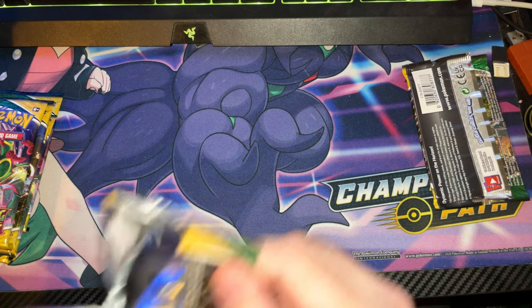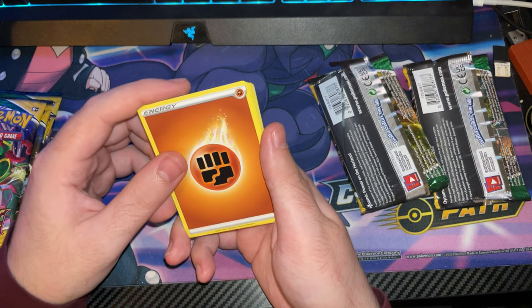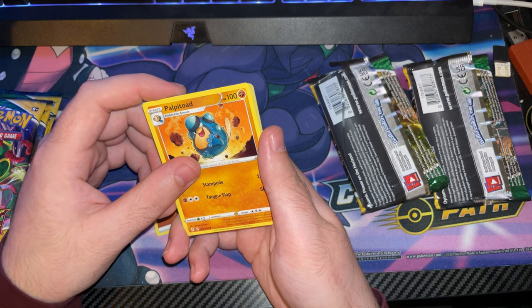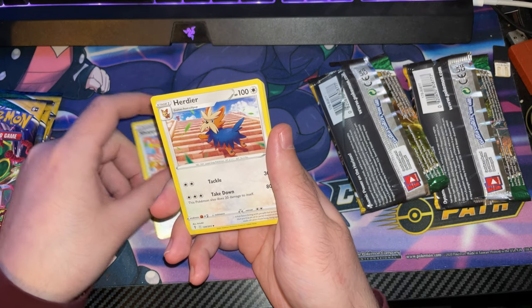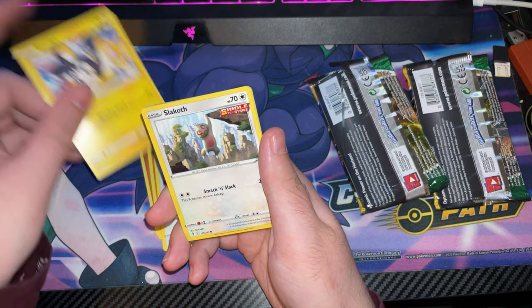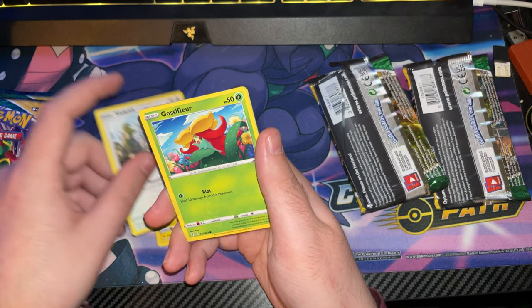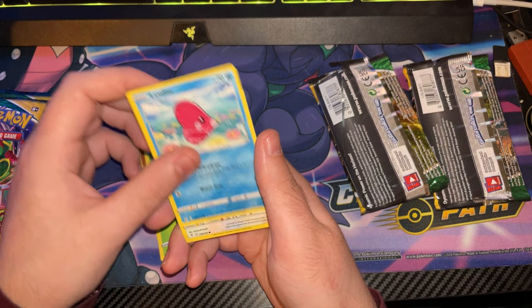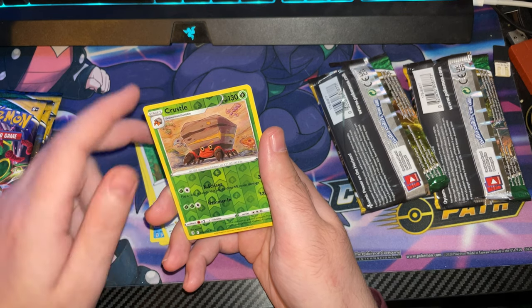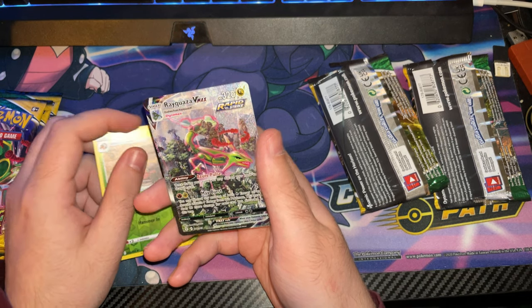Alright, let's see if we've got anything good in this one, shall we guys. One, two, three, four to the front. We get fighting energy, a Palpatoad I'm not sure, a Shopping Center, a Herdier I'm not sure, a Malamar - I'm sorry if I'm messing up these names, I'm really bad at saying them. We've got a Slaking, a Luvdisc, a Fletchling, a Crystal reverse holo, and... a Rayquaza Vmax! Oh my god, holy fucking shit!